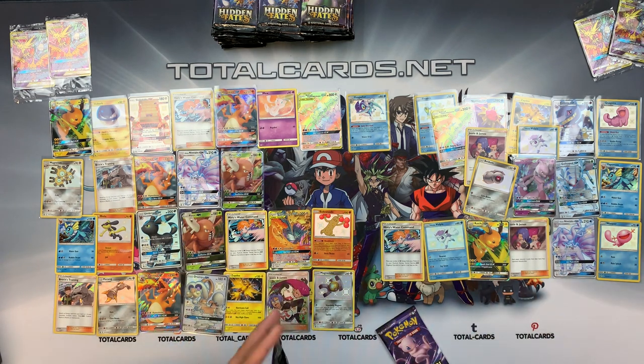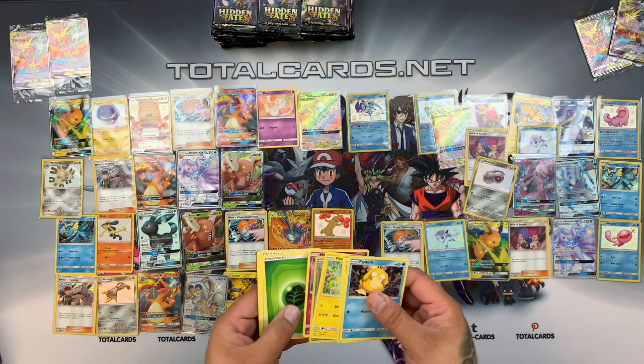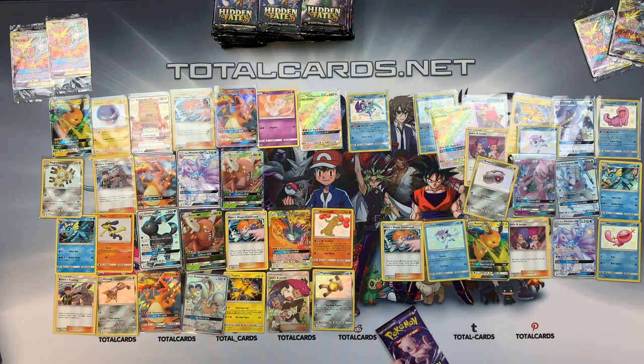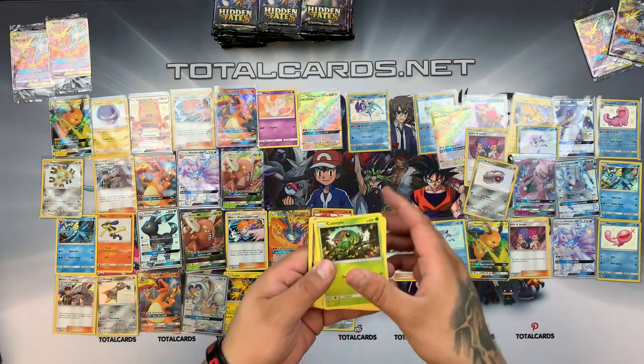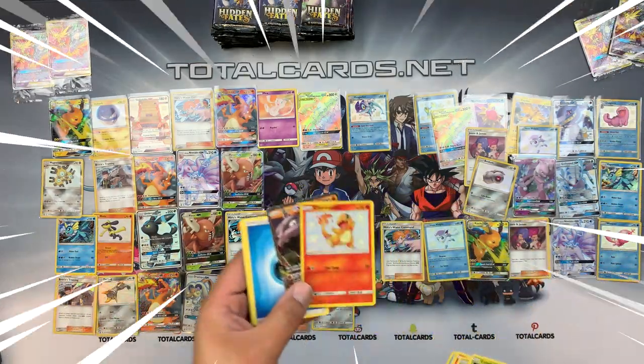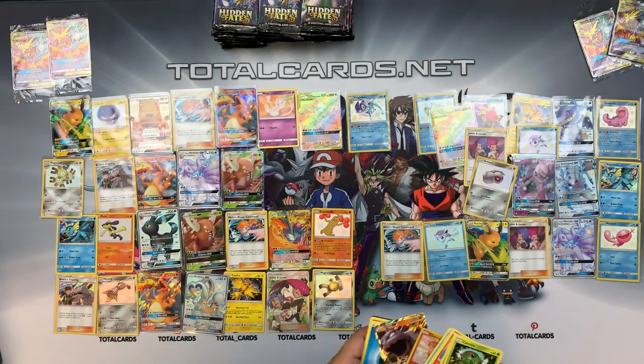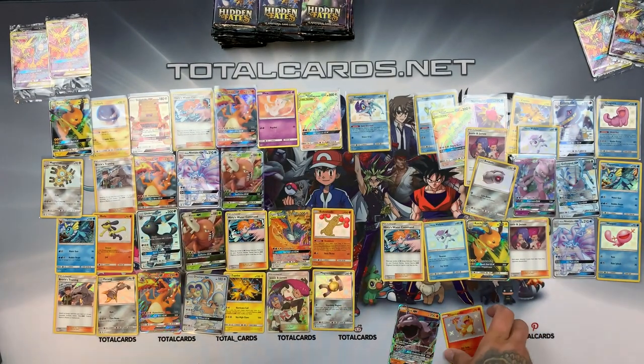We still have two packs left. Mr. Mime again — he always seems to be the stopper when we get a dud pack. And the last booster pack in this box: an Onyx and — oh! — what a shiny Charmander! If you've not seen this guy, he looks absolutely cute, so cool. So that was one heck of a box — almost a pull in every single pack.